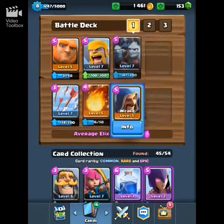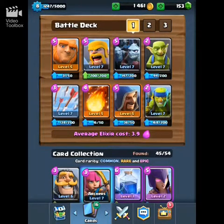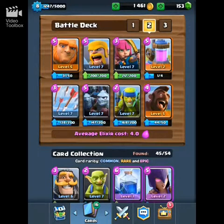In this deck, we don't use the Archers, because we already have two Air Attackers with the Wizard. So I wanted some more Splash — I need the Fireball for it, because the Giant dies really fast when people use Hordes. This deck is 3.9, and the original Jason's deck was 4.0.